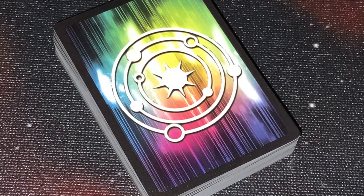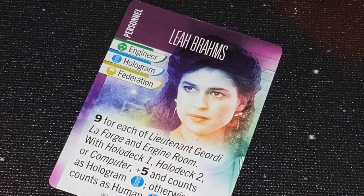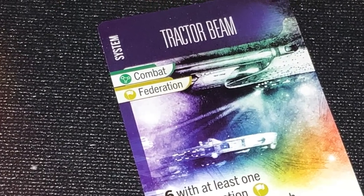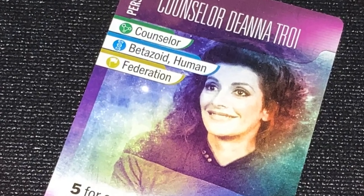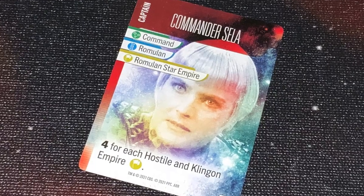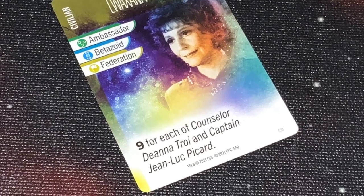The galaxy cards have all sorts of different things. There are different types: personnel, characters, ship systems, locations, etc. There are specialties, ambassadors, combat, medical, and all sorts of things. There's life form — is it a human, a Klingon, a Ferengi, or any one of the many different species from Star Trek? Then there is also affiliation: do you belong to the Federation, the Romulan Star Empire, the Klingon Empire, the Ferengi Alliance? And finally, there are specific texts unique to that card.